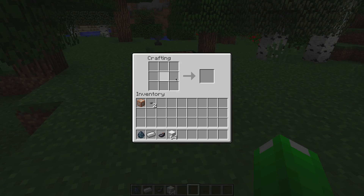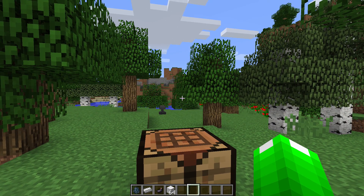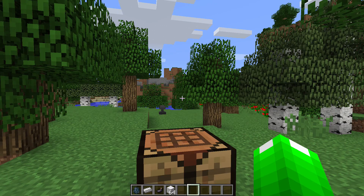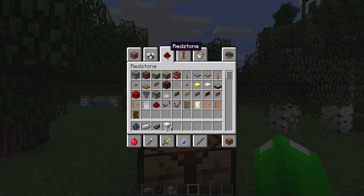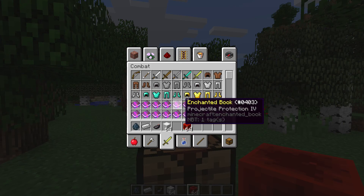You can operate the crafting table as normal. However, if you look up and open up the crafting table, it will pop up this new interface — the mechanical workbench one — in which you can make power cores and make mechanical armor using it. So first, I have to craft my power cores and then the mechanical armor.